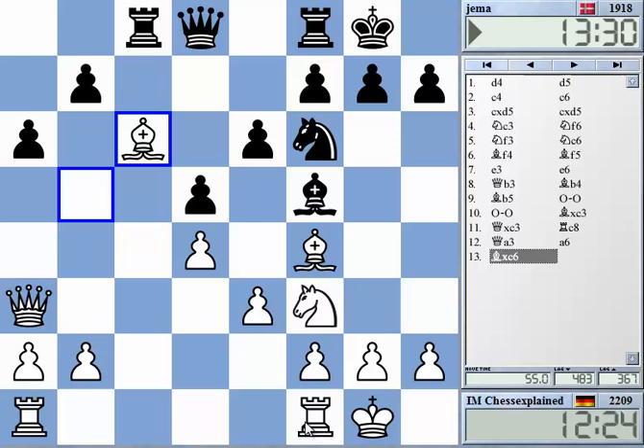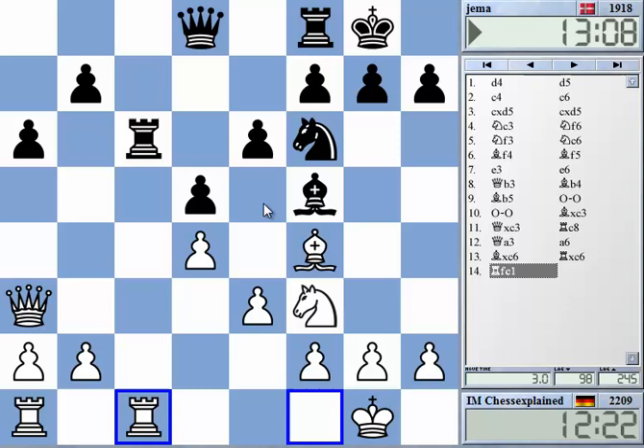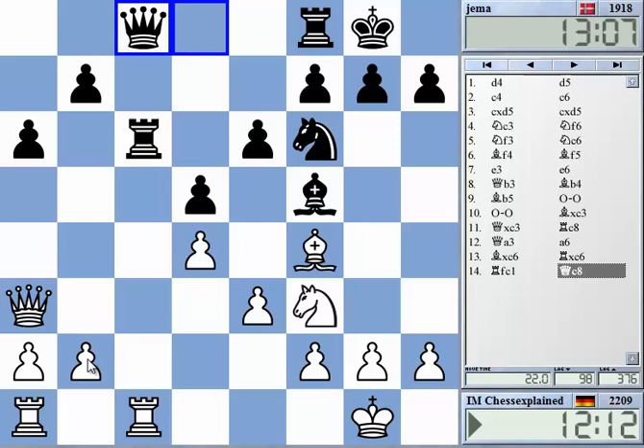He needs to take with the Rook. Now Rc1. I think I'm a bit quicker on the c-file now. If he plays Qb6, I have Ne5. This was another idea — I thought that maybe just b3 now should be okay, intending to take and play Rc1, or Ne5 with a similar idea.